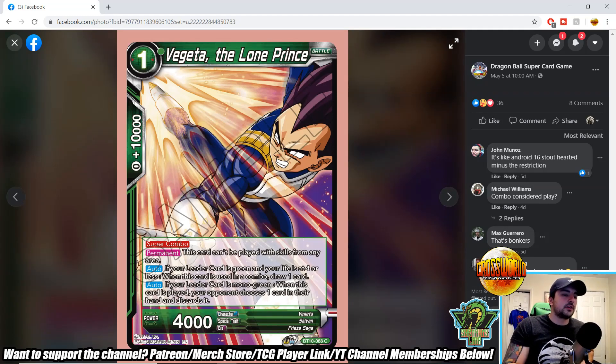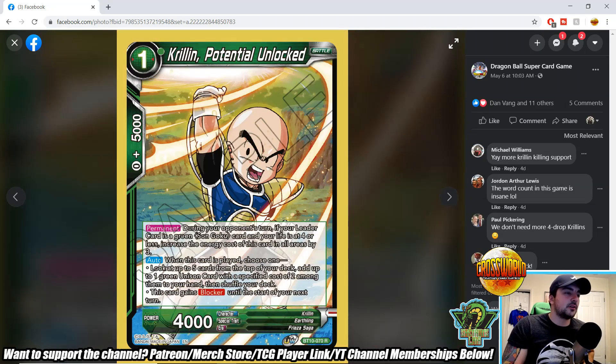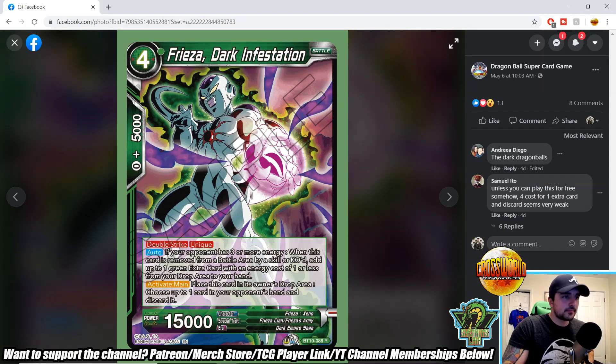Vegeta the Lone Prince — super combo, cannot be played from skills. If your leader is green at four or less life when used as a combo, draw one card. Auto: if your leader is mono green when this card is played, your opponent chooses one card in their hand and discards it. This works with Raditz because it's searchable and your leader being mono green enables it — so this can work in a Raditz deck. One-drop Krillin Potential Unlocked — permanent: during your opponent's turn, if your leader is a green Son Goku card at four or less life, increase this card's energy cost in all areas by three. Auto when played: search for a unison card or gain blocker till the start of your next turn. Very good utility for getting a blocker on turn one.